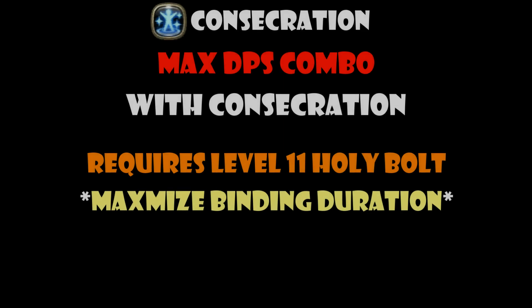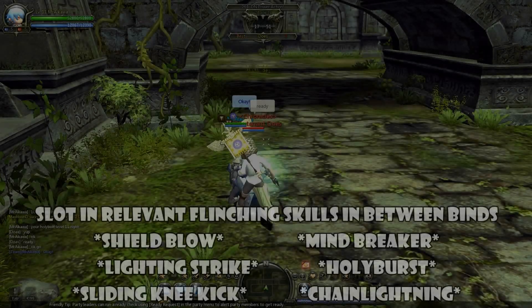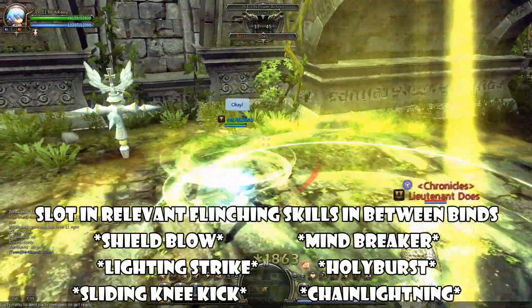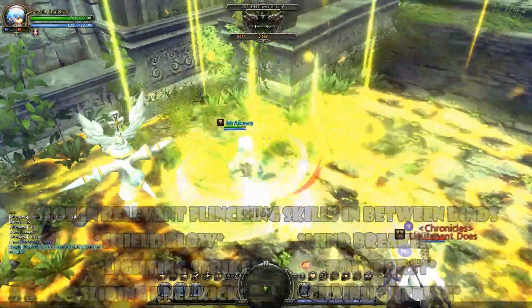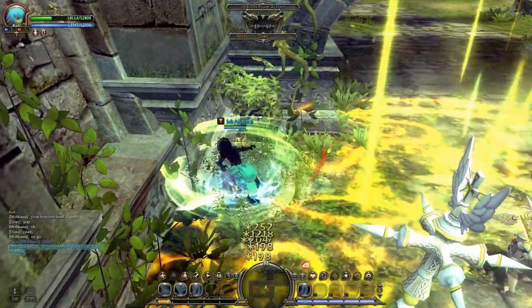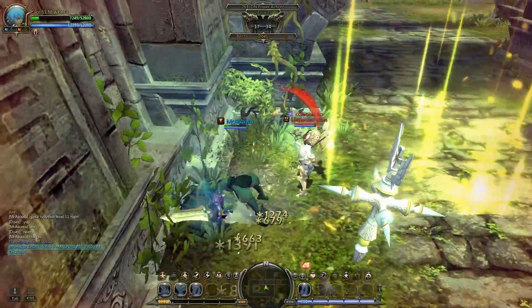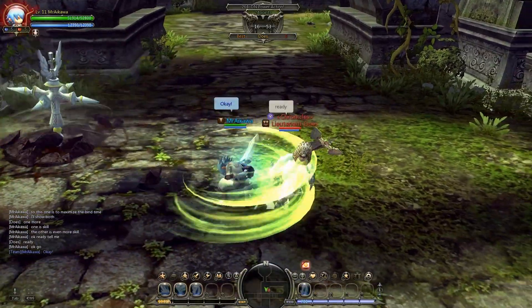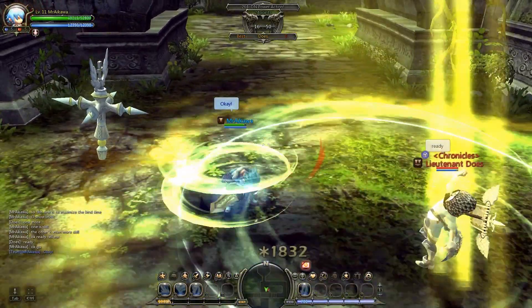I'll now share with you two combos that Dars the Inquisitor will be sharing with you. Both combos require you to have level 11 Holy Bolt to pull off. The key here will be to know how Dars actually maximizes the binding duration from his binding relic. You will notice that he is taking time to cast his Holy Bolt after he gets the first binding tick from the binding relic. This is what I mean by maximizing the binding duration from his bind relics.